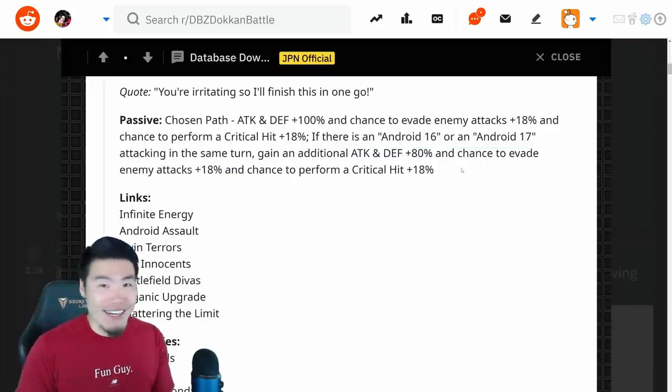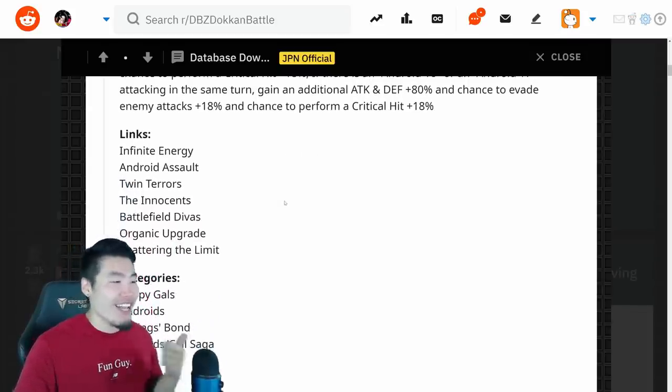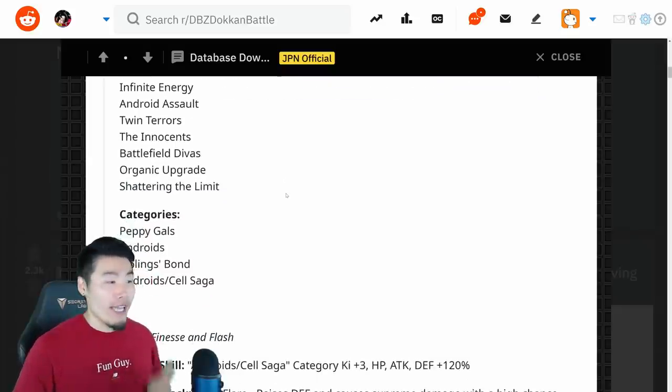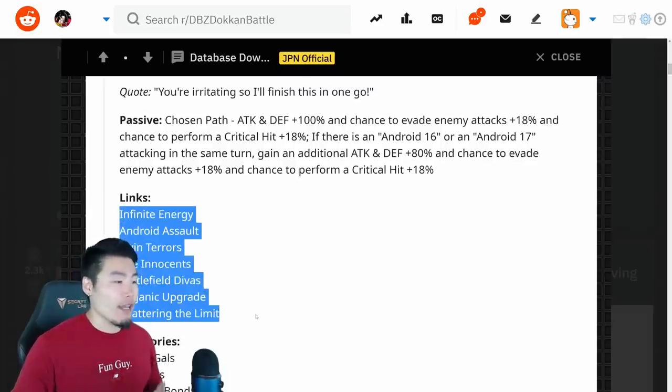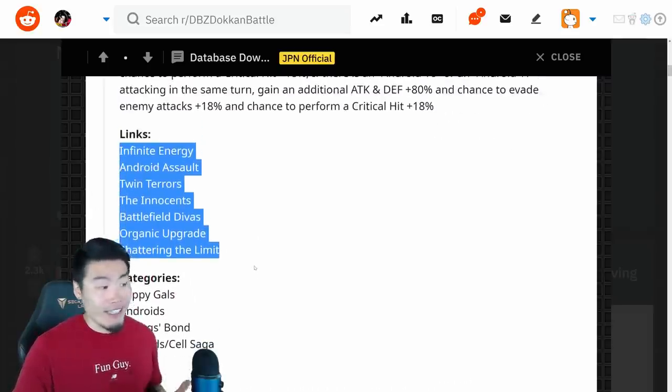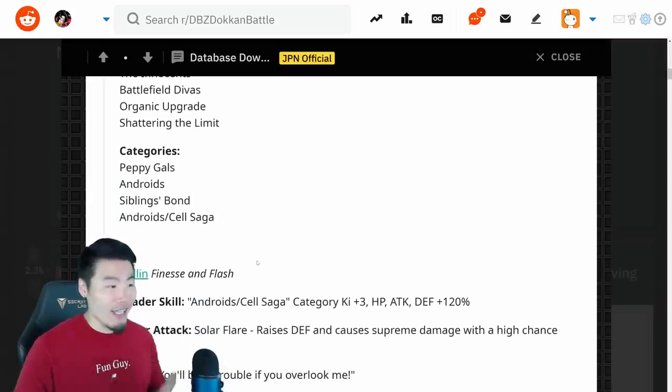I can't wait to test her out and see what she can do. On paper she looks really, really good right now. Her links are Infinite Energy, Android Assault, Twin Terrors, Innocence, Battlefield D.Va, Organic Upgrade, and Shadowing the Limit — pretty standard links for an Android 18 unit. Her categories are Peppy Gals, Android, Siblings Bond, and Android/Cell Saga. That's Android 18.